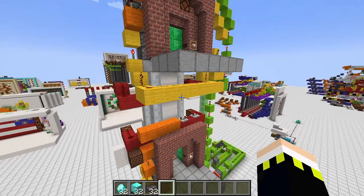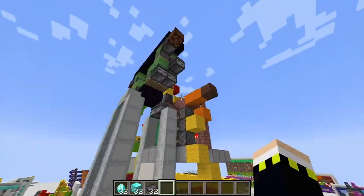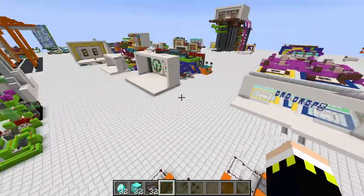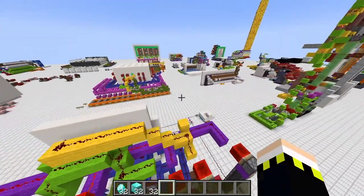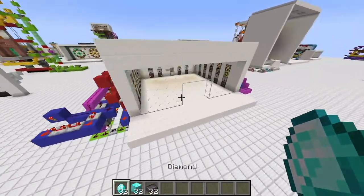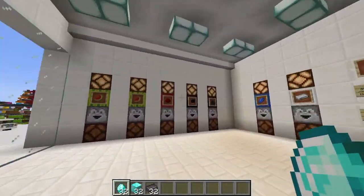The door opens at the bottom floor. The nice thing about this elevator is it's flying-machine based, so you can travel any distance vertically. There's a minimum distance of about 11 blocks, but for anything more than 11 blocks there's no real limit except build height.